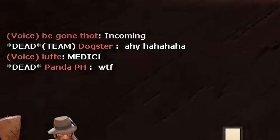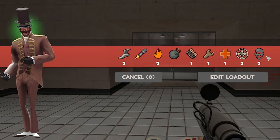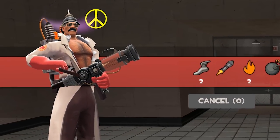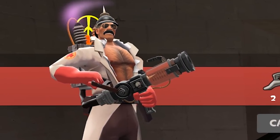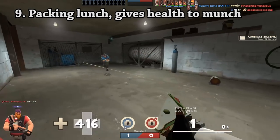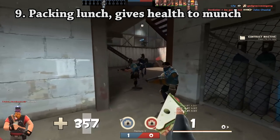If you feel like playing something different to assist your teammates by providing additional health, you can never go wrong with the Sandvich Heavy. For this playstyle, equip the Sandvich on Heavy, and just pretend that your minigun doesn't exist.